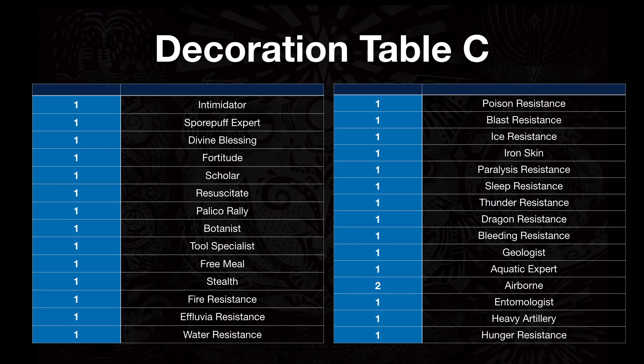There are quite a few skills here, so getting the one you want is going to be hard. Luckily, Table C is all over the place — you probably already have a bunch of these. They're not worth a whole lot and not really that useful, though some may be situationally helpful. I'm sure you're already sick of getting Palico Rally.